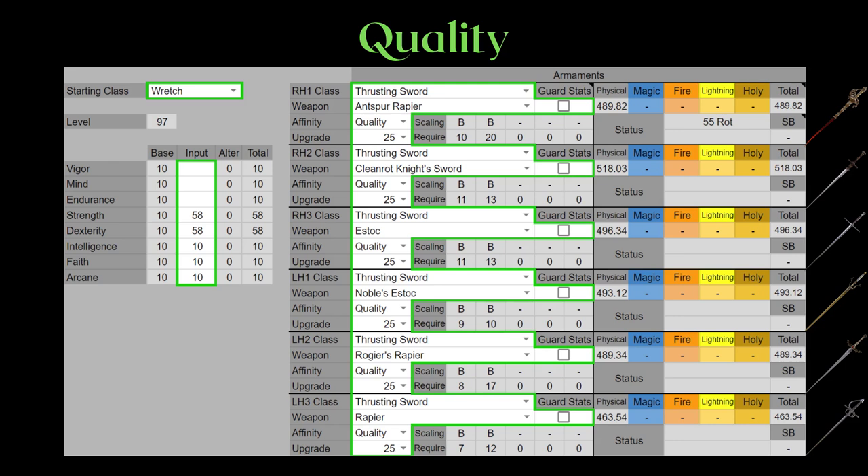Quality infusion does not produce any surprises, which means at meta PvP levels it's just bad for the amount of stat points invested. Heavy or Keen will always outdo Quality. Quality is mostly for endgame PvE when you have 99 strength and dexterity and want to maximize physical damage.